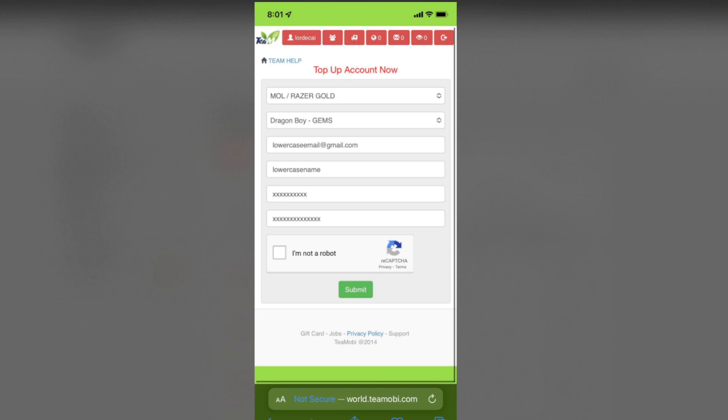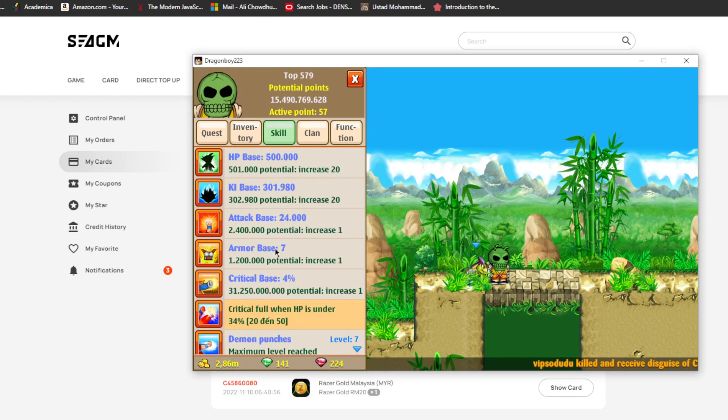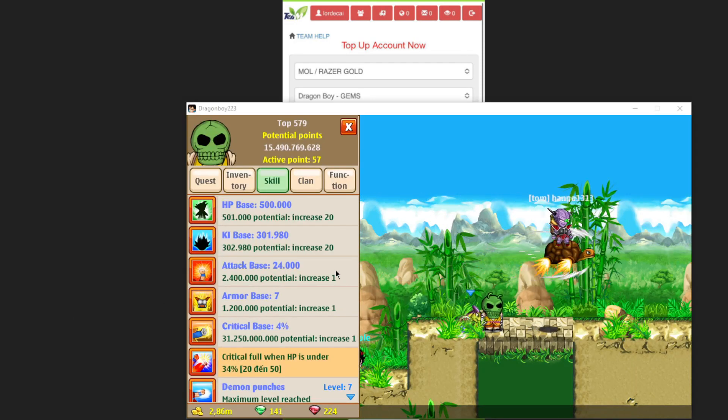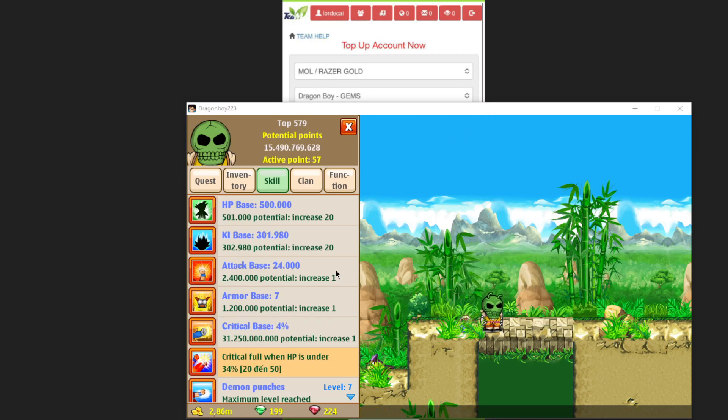So now that I am on the game, let me drag this up a little bit. All I literally need to do is press submit as I showed in the screenshot. This is the format you want: put the email, the lowercase name, the card number corresponds to the card from CGM, and the secret pin corresponds to the pin from CGM. Once you hit that, you press submit, do the verification captcha, press submit again — and 58 gems added to the account. And that's just how you do it.